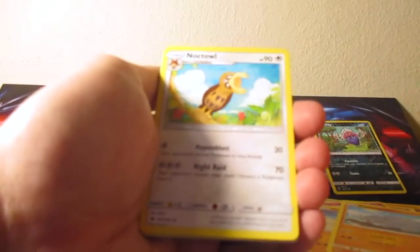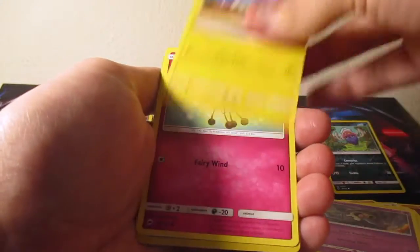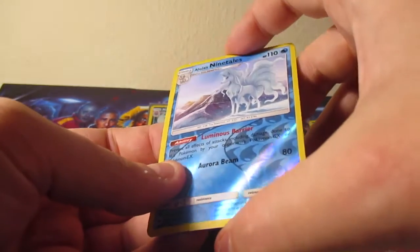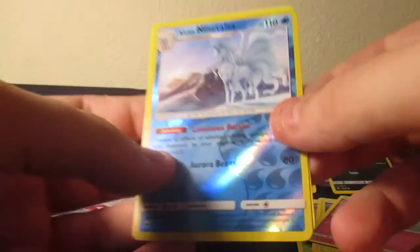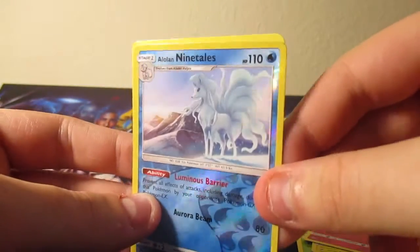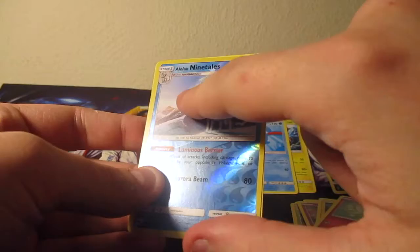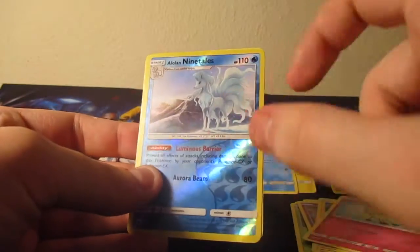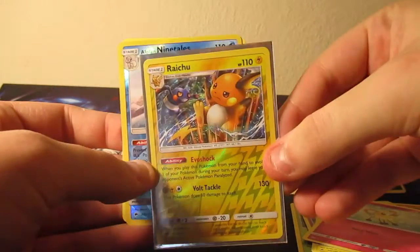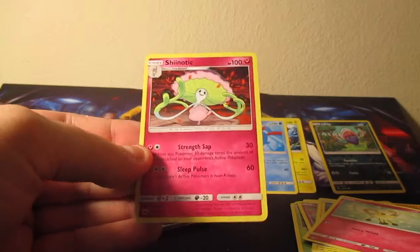Final pack of the video guys. Mactau, Metapod, Stuffle - no trainer cards, wow. Tanamo, Cutiefly, and Ninetales reverse rare - that's one point. Oh, this one has a hollow too. I don't know if the camera is picking it up - it has like a very light hollow all the way, even on Ninetales. That's so cool. Not all reverse rares are like that though - this one's not. Cool packs. And the final rare was a Shenanigans.